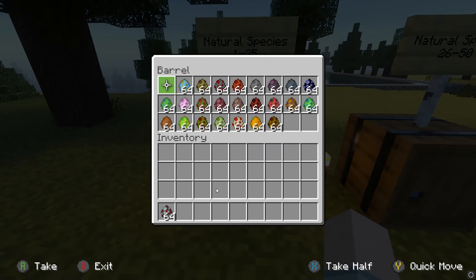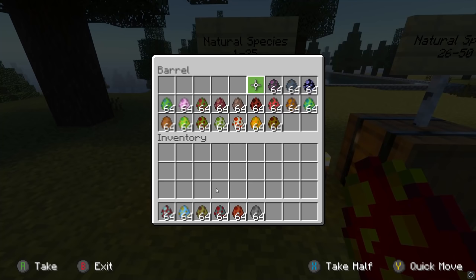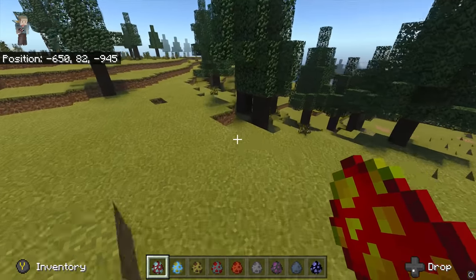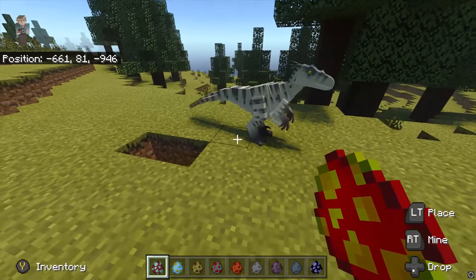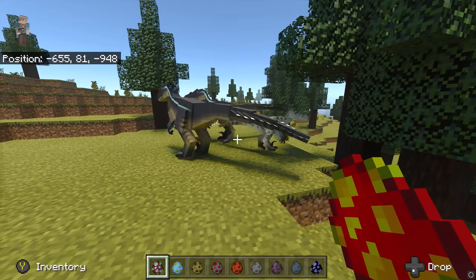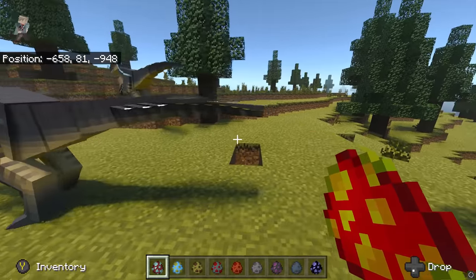So we have Achillobator, Acrocanthosaurus, Albertosaurus, Allosaurus, Amargosaurus, Ammonite, Ankylosaurus, Apatosaurus, and Archaeopteryx to start off with. We'll go over here and spawn the Achillobator. Ooh, really nice model — these models are actually really, really good. They're a lot bigger now, reminds me of the Jurassic Park 3 Velociraptors.